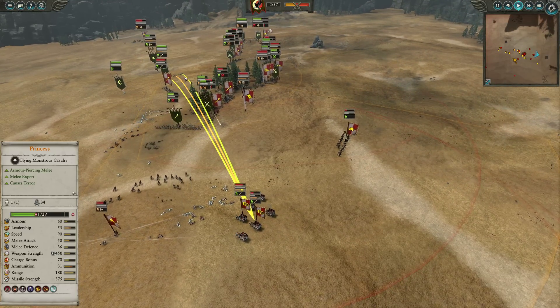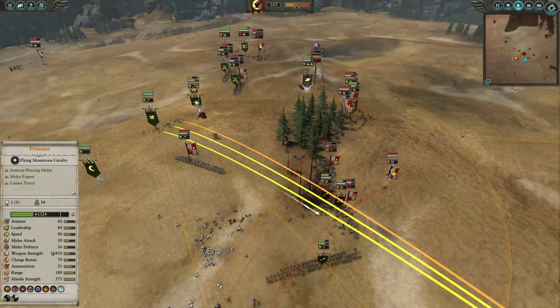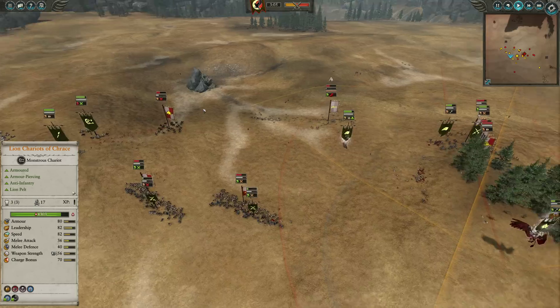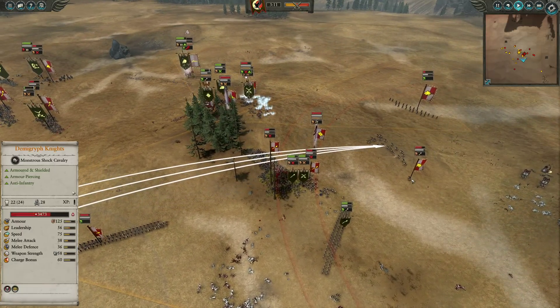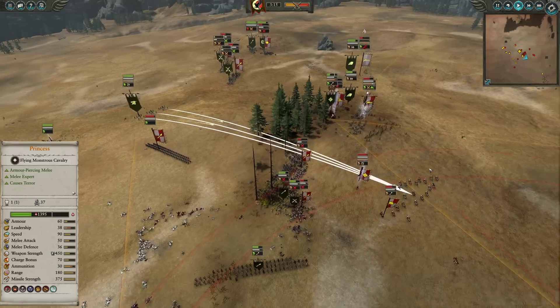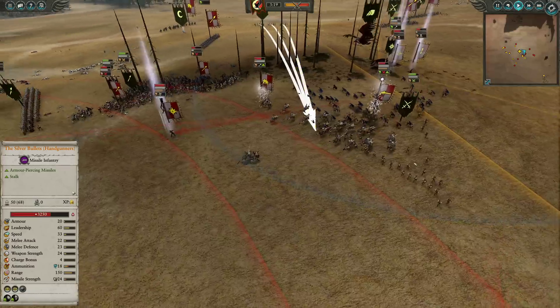Still a little bit of mis-priority on my end — still shooting the war wagons, but these two demigryph knights really are the biggest threat. This war lion chariot could kill basically everything except the demigryph knights, so I really should be prioritizing them. You can see I do switch over, kind of realizing it a little bit late, just in terms of the concept of targeting priority.